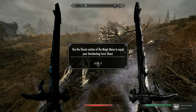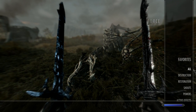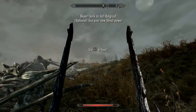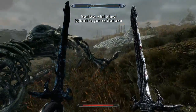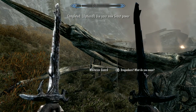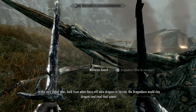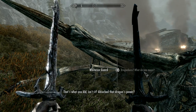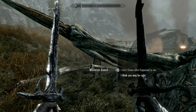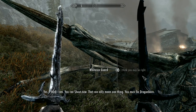Here's the shout section of the magic menu to equip your Unrelenting Force shout. Let's do that. Remember, we tried to equip this earlier but we couldn't do it. Unrelenting Force — let's do it, favorite that, let's equip it as well. Fus Ro Dah! I can't believe it. You're... Dragonborn. What's Dragonborn? What do you mean? In the very oldest tales, back from when there were still dragons in Skyrim, the Dragonborn would slay dragons and steal their power. That's what you did, isn't it? Absorb the dragon's power. I think you may be right. You can shout now — that can only mean one thing. You must be Dragonborn.